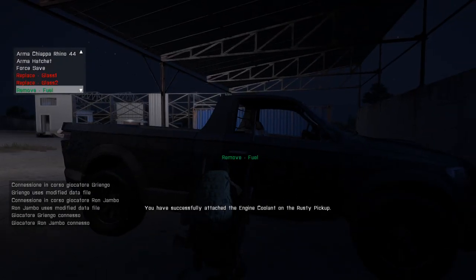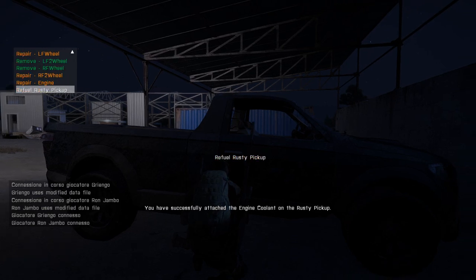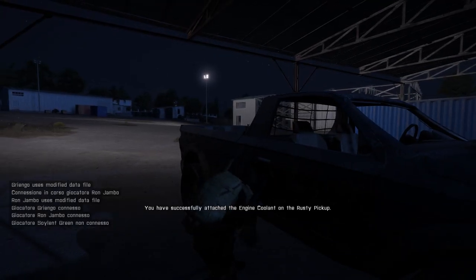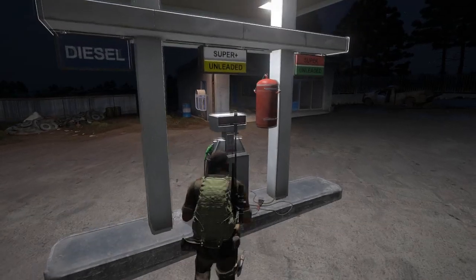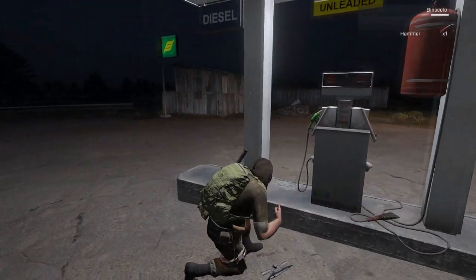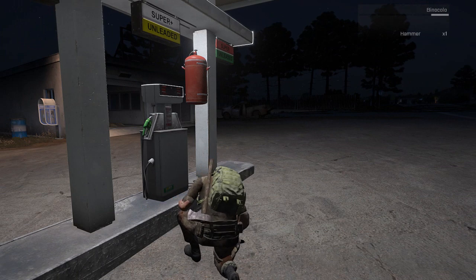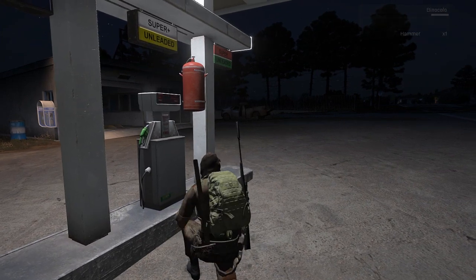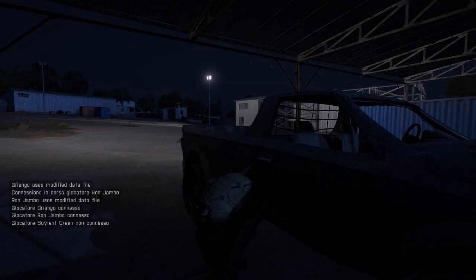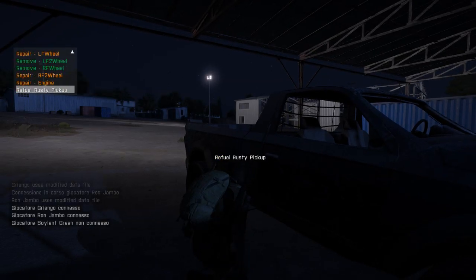And now I proceed to refuel. In order to refuel you need fuel cans, and you need to fill the fuel cans. In order to take fuel you just need to go to the gas station and double-click the empty fuel can, and you have fuel in your backpack. To find empty fuel cans you need to search loot boxes and containers. Once you have fuel in your backpack, when you go near the car you will have the refueling option.